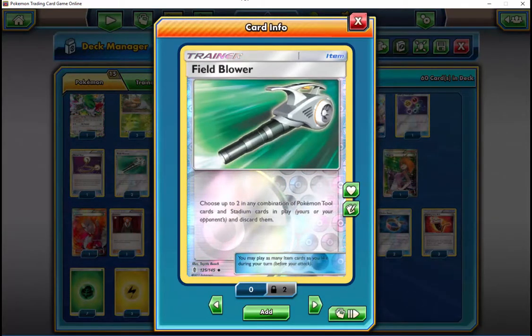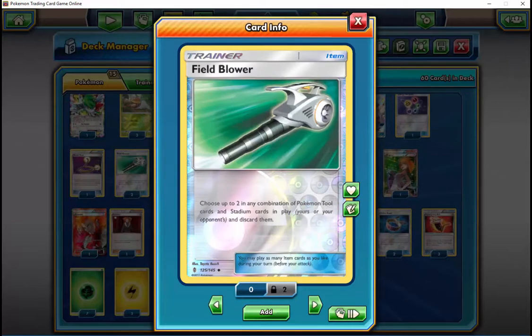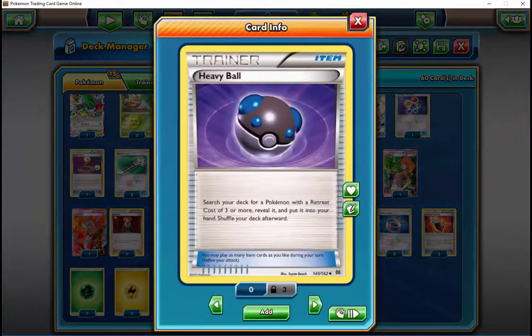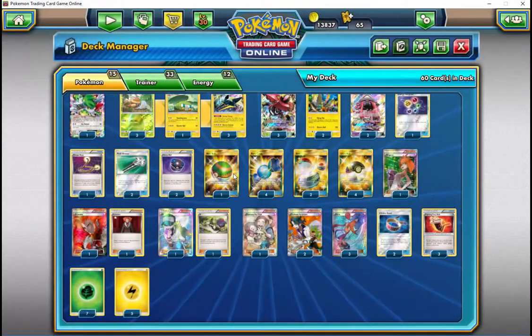Pretty much, allow myself to have as many options as possible. Like if I need a Field Blower for Garbatoxin, I don't have to discard resources or shuffle my hand back in. If I'm already taking two prizes, I'm only drawing four off of N — I can just play a Skyla, get it to my hand, take prizes, add more cards, and force my opponent to start playing their Ns and Sycamores to keep up, burning their resources, and you can take advantage of it.